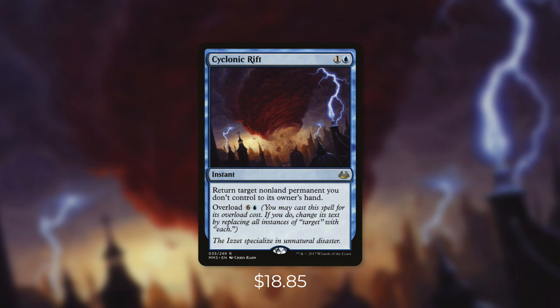When you overload it, you're returning everyone else's non-land permanents back to their hand. But your non-land permanents are going to stay on the battlefield untouched. You set all of your opponents back to square one, launching you way ahead of everyone else. And you can do all this at instant speed. The flexibility of this card is absolutely absurd. You can use this defensively to save yourself while setting your opponents back, or you can use it offensively to set yourself up for the win. There have even been people calling for this card to be banned with just how impactful and one-sided it can be.